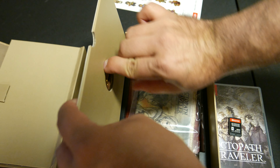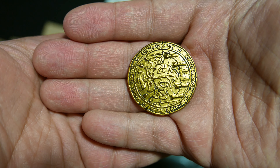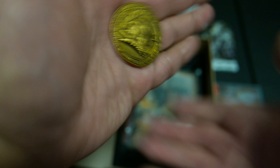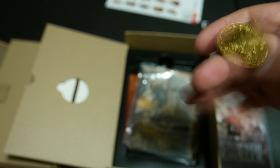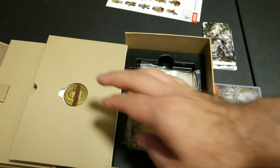There's a coin back here. It's a replica of the money they use in this game. It's in a language I can't read. Grumpy heads or shields. That is unique and interesting.